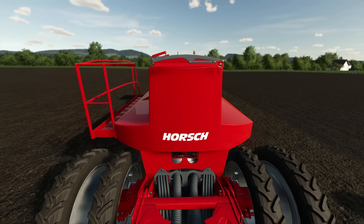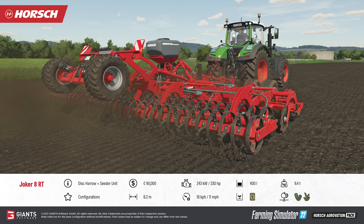The first implement revealed today is the Joker 8 RT Disc Harrow and Seeder. An 8.2 meter implement that will cultivate the soil while at the same time offering the ability to seed a cover crop in grass or oilseed radish. This unit will require a 330 horsepower tractor and has a seed capacity of 400 liters. The Joker is no joke at $90,000, with a weight of 9.4 tons and a working speed of 11 miles per hour.